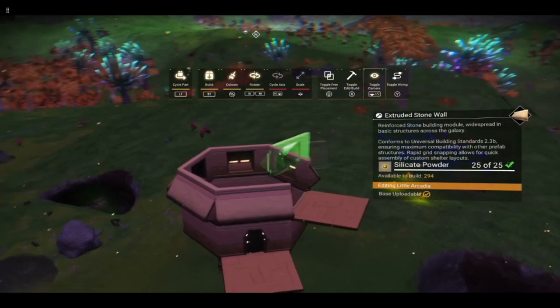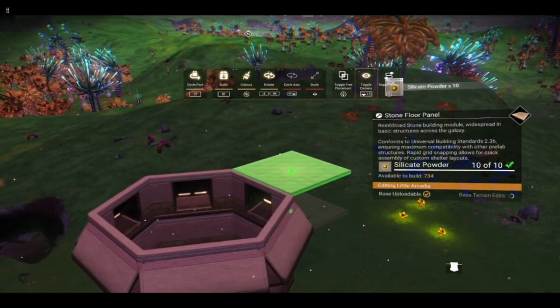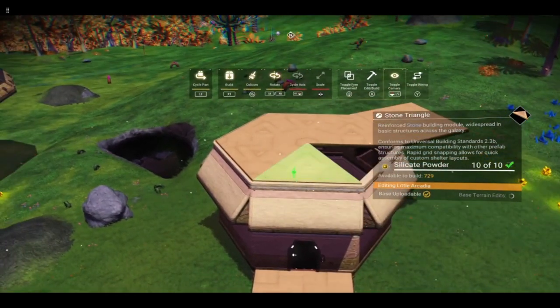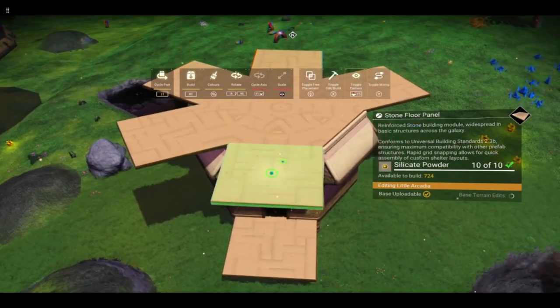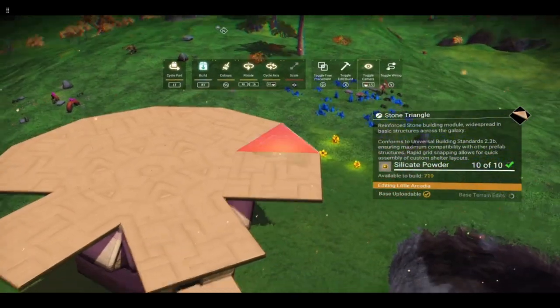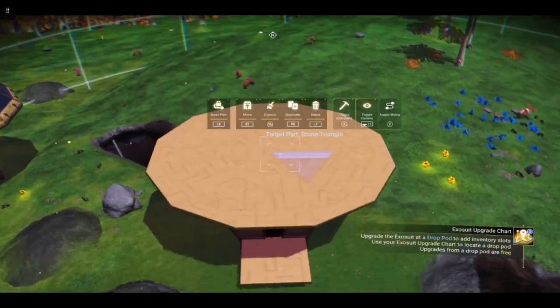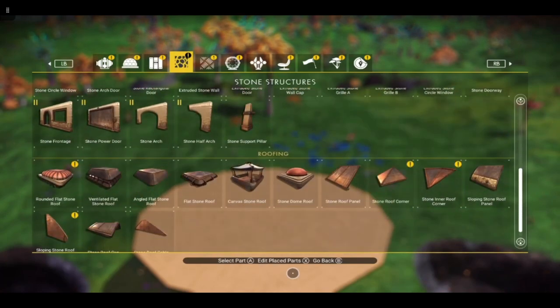Obviously you can put window pieces wherever you want. We now need to create another hexagon for the mushroom cap. Because it's bigger we are going to simply place square floor tiles and then fill the gaps in with triangles. This methodology is exactly the same if you want to build a circle — I'm just doing this because it's much quicker to show you.